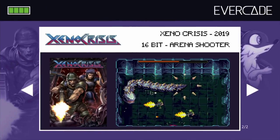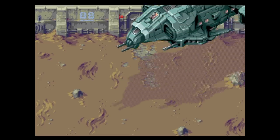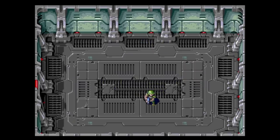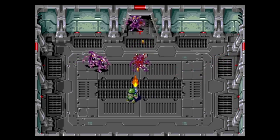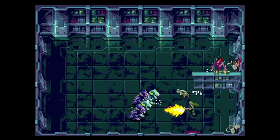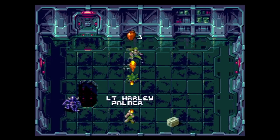First up is Xeno Crisis and Tanglewood. This cartridge only has two games on it — Xeno Crisis and Tanglewood — both for the Genesis. These are both fairly recent games made by indie developers. First up is Xeno Crisis from Bitmap Bureau. This twin stick shooter was originally released in 2019. You take control of a marine who needs to shoot down room after room of aliens. It controls similar to Smash TV or Total Carnage. On the Evercade, the button layout is the same as the Super NES, so it's a natural fit.